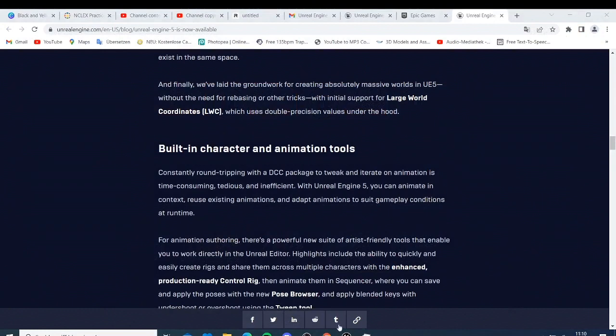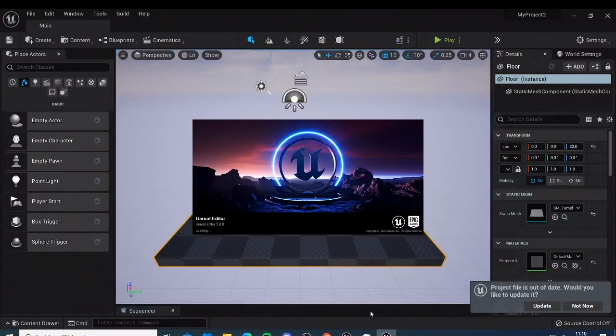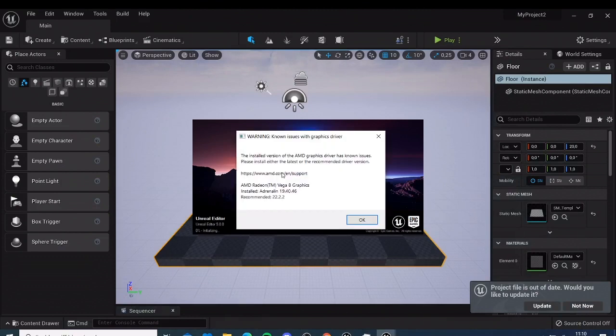You can see it's opening, and the first thing I got was a warning issue — a problem with the graphics driver. It says: 'The installed version of AMD graphics driver has a known issue. Please install either the latest or the recommended driver version.' I already have the AMD Radeon, but this is one of the known issues. If you don't have the latest version of graphics card driver, you are not going to be able to use Unreal Engine 5. You need the latest, and to get the latest you have to invest money to buy a very good graphics card.